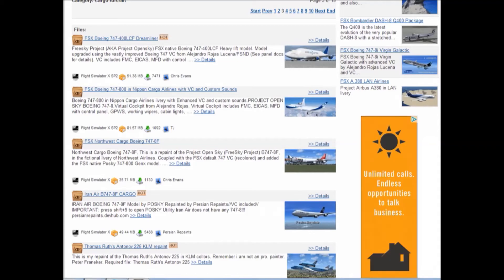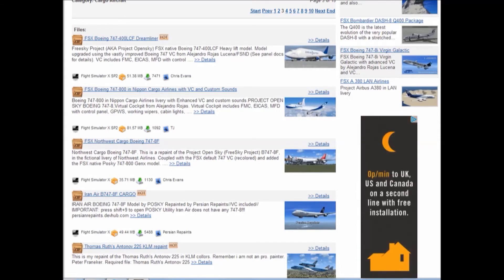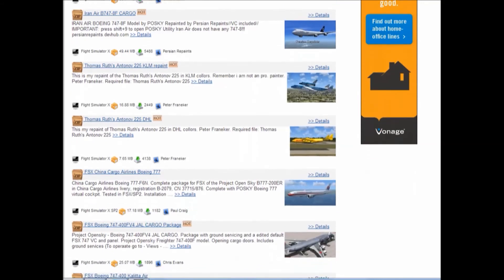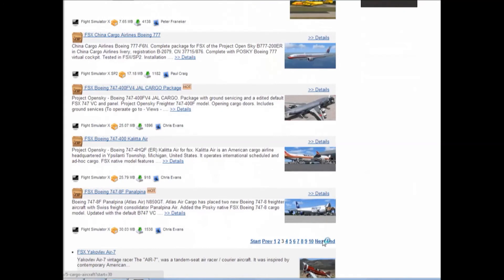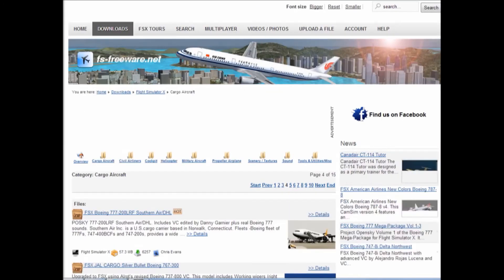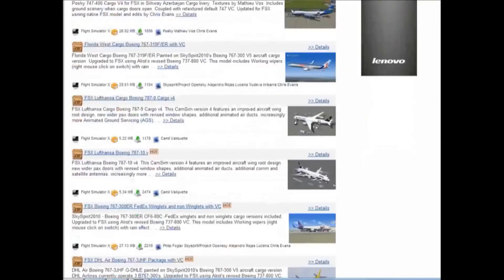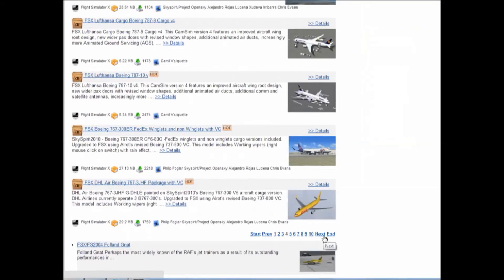There's a 747 just after the Dream Lifter, and some more 747s. Then we've got the Antonov, which I have already, so we don't need to worry about that. There's quite a lot of range in the 747 section — you wouldn't think the 747 would be such a cargo plane, but obviously it is. There are some military ones on here as well.